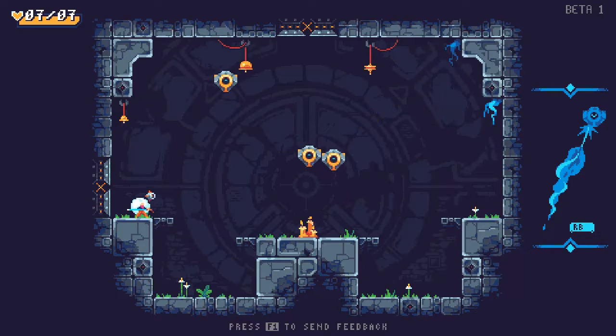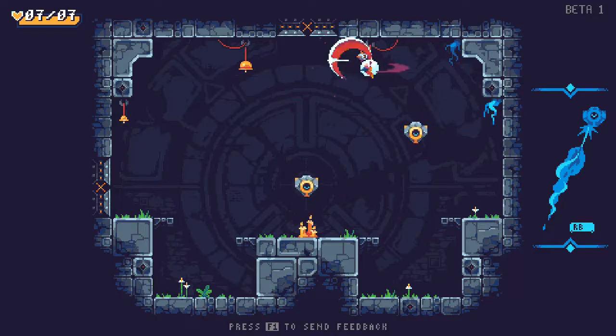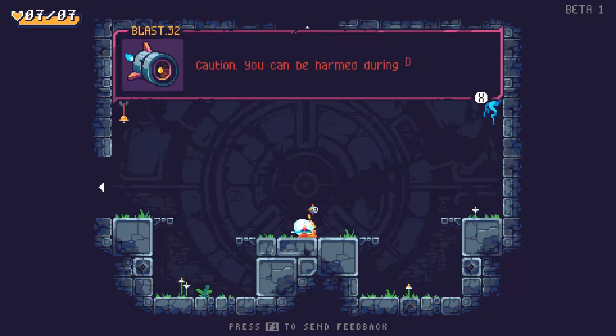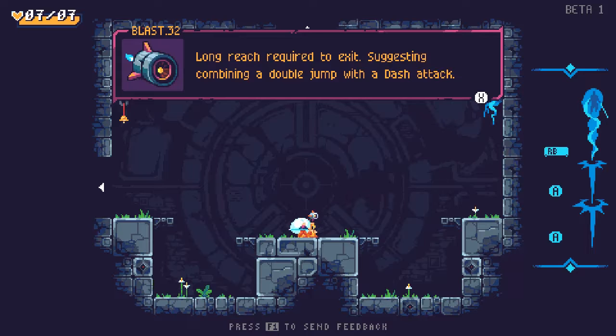Dash to resistance threats — what is my dash button? It is the right button. It's weird, because we just did a lot of dash-based combat in Super Crush KO. I can be harmed during dash, unlike in Super Crush KO. Double jump with a dash attack — well, first off, I'm going to hit those bells.